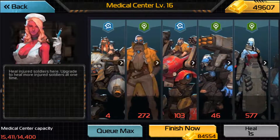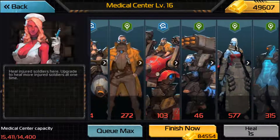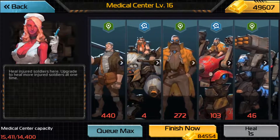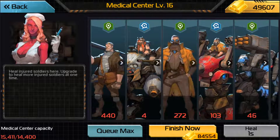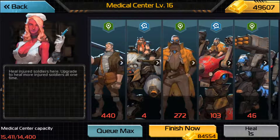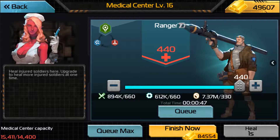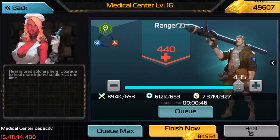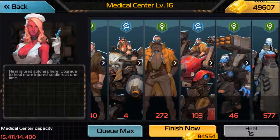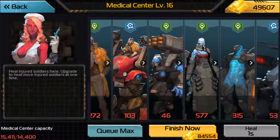Obviously when you have wounded troops, you go into the hospital and you can manually pick what troops and how many of those troops you want to heal. For example, here I can decide how many rangers I want to heal. However, there is a hidden exponential rise in resource costs for any unit.